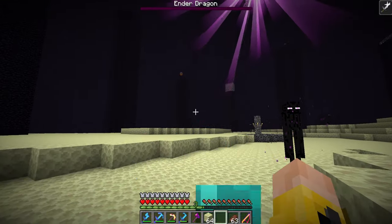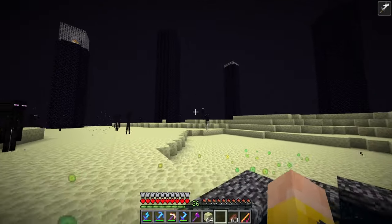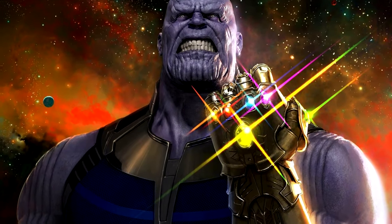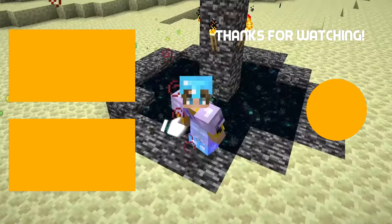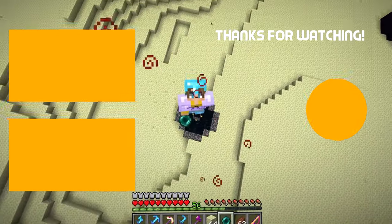The ender dragon is dead! I use the sharp gapple too — it gives Strength — and I didn't even have to destroy all the crystals. The sword axe literally took out the dragon just like that. Punching the ender dragon with the apple gives superhuman hands. That's how you beat Minecraft using an op anvil where you can combine anything. If you didn't leave a like, see you next time — goodbye!